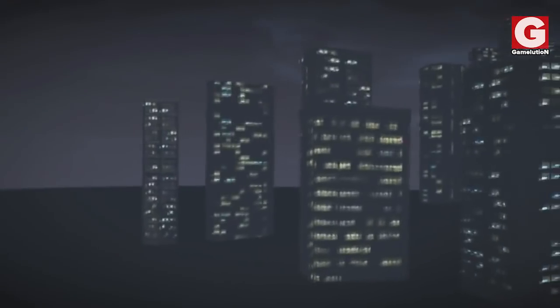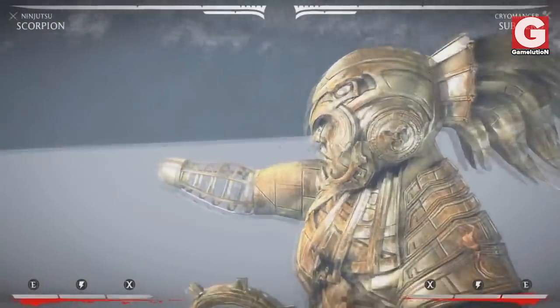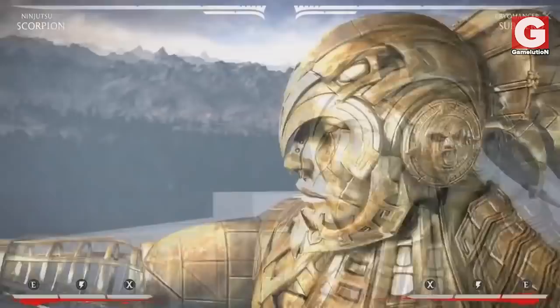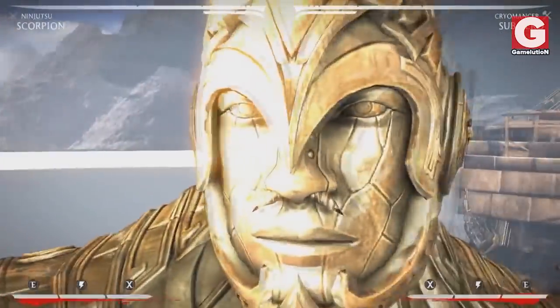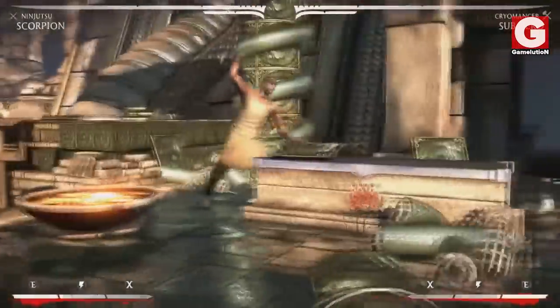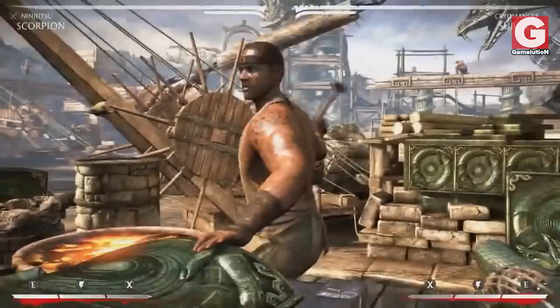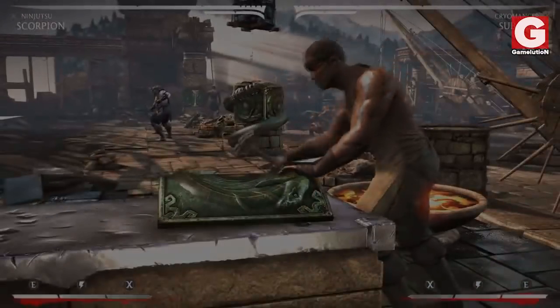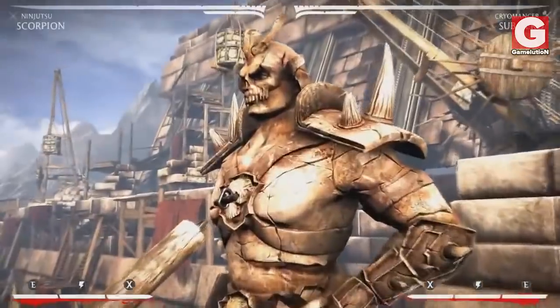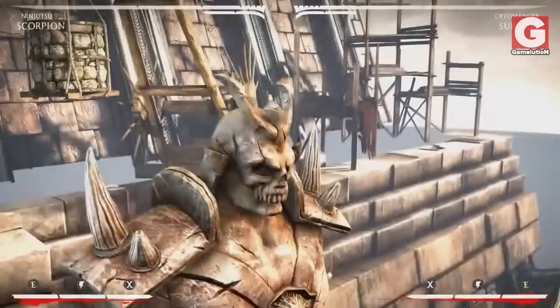There's pretty much nothing else aside from 2D textures in the background, so we're going back to Outworld, and this time we are in the Emperor's Courtyard. The first thing we're going to look at is this worker who's making some sort of a shield — of course you're going to have to be prepared for Mileena's attacks. What I find intriguing about this stage is this huge statue of Shao Kahn being brought down by a chain beast.